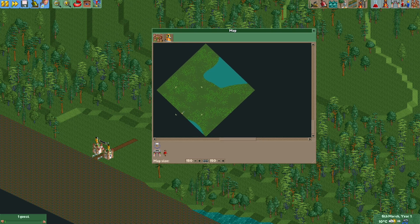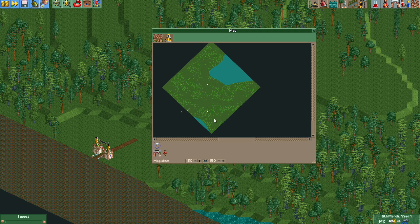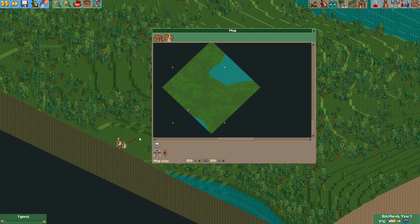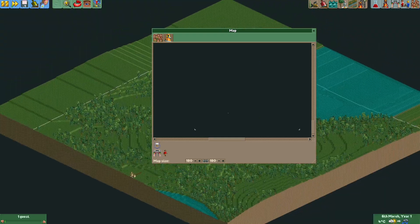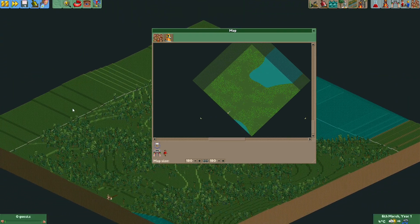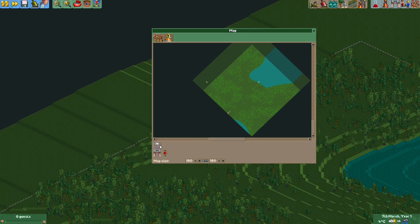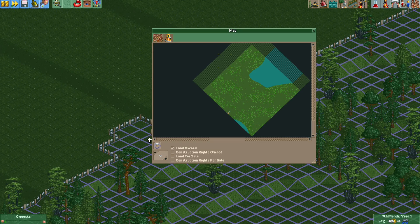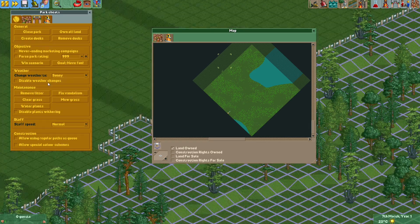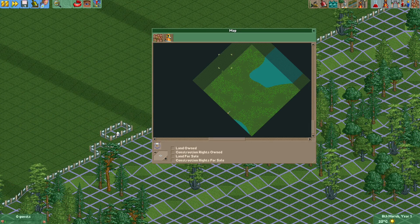Typically when you open one of my sandbox parks it's 50 by 50 or something similar, and once you enable sandbox mode you can change the map size. For example, we can make it 180 by 180. Of course the newly expanded land is not owned, so you can also change the owned land. I'm going to quickly disable the rain — that's another cheat — and shrink the map back to its original size.